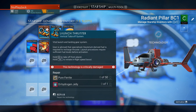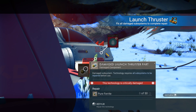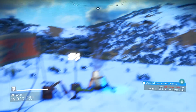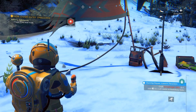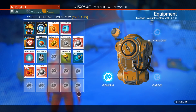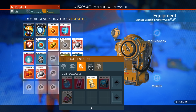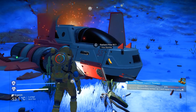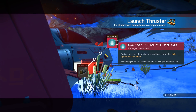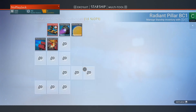Launch thrusters — I need pure ferrite. I think I have some. Dihydrogen jelly and pure ferrite. I don't have pure ferrite, I have ferrite dust. Let's go into here — dihydrogen jelly, got it. Let's apply the dihydrogen jelly — perfect. Now I need pure ferrite.